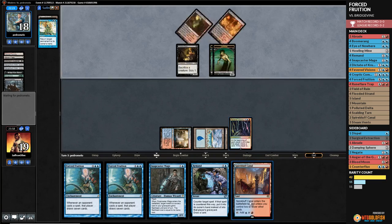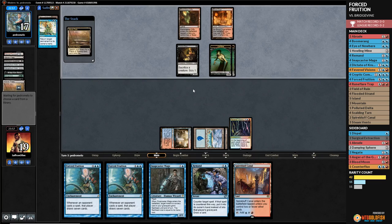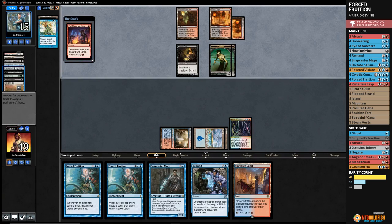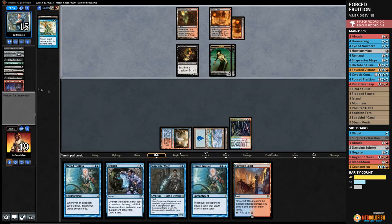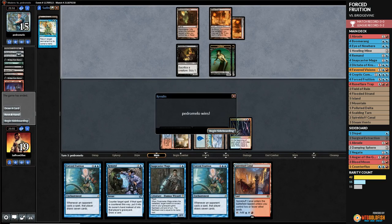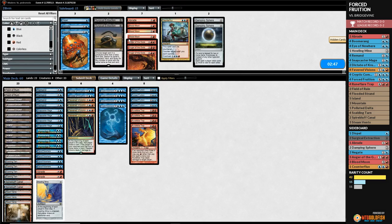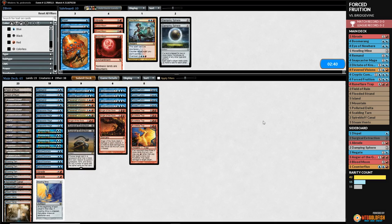Forced Fruition, we get a tap land — Marsh Flats cracks it. Blood Crypt untapped. Opponent keeps casting Gravecrawler, making zombies. They Faithless Looting into another Bridge, double zombies, and get Vengevine again. We're literally dead in the next two turns. We sideboard in three Anger of the Gods and two Surgical Extractions, cut Howling Mine and Remands.